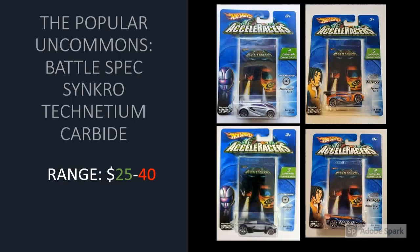Then we have the popular uncommons: Technetium, Synchro, Carbide, and Battle Spec. I have all of these in the $25 to $40 range. People list Technetium and Battle Spec for $45 to $50 — avoid those prices. If you wait on auction, or even on buy-it-now sometimes people list these for $30 to $35 — that is when you make your move. Do not buy these on buy-it-now for $45.